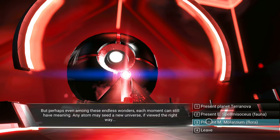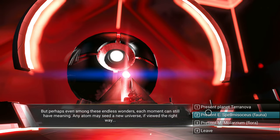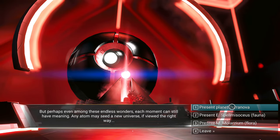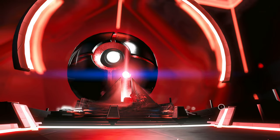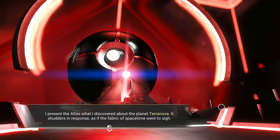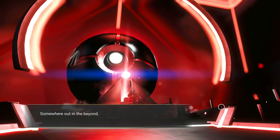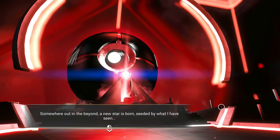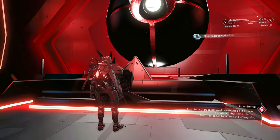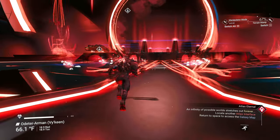You get presented three options but you can't necessarily choose which specific wonders to show. If I wanted to show the Atlas my home world — the one I'm building my hub on — I can't choose it here. This is a planet in my system so I choose Planet Terra Nova. I present to the Atlas what I discovered about Terra Nova. It shudders in response, as if the fabric of space-time were to sigh. Somewhere out in the beyond, a new star is born, seeded by what I have seen.